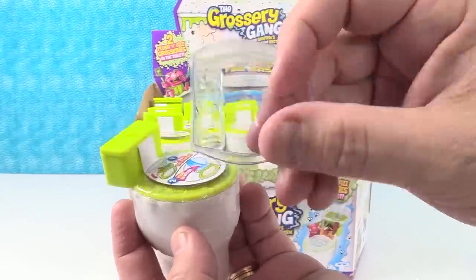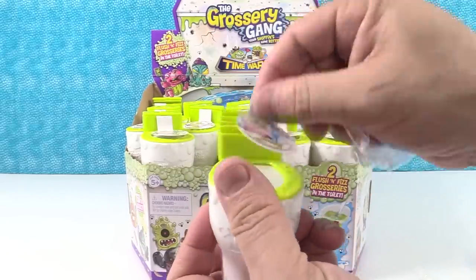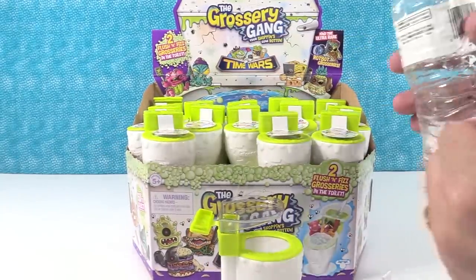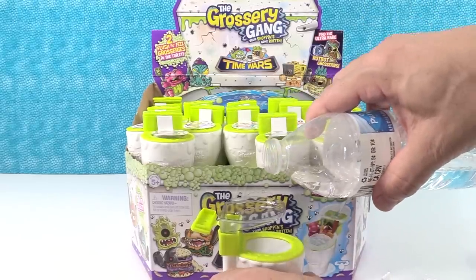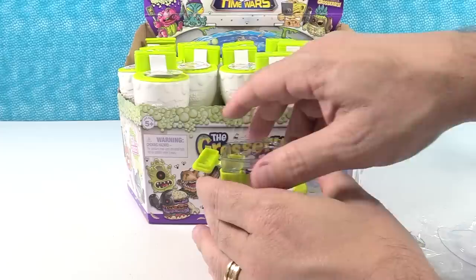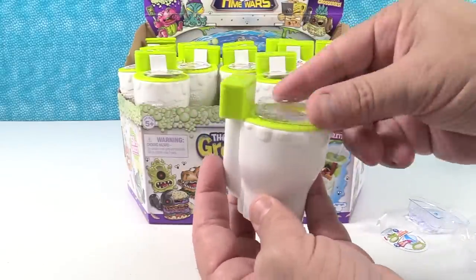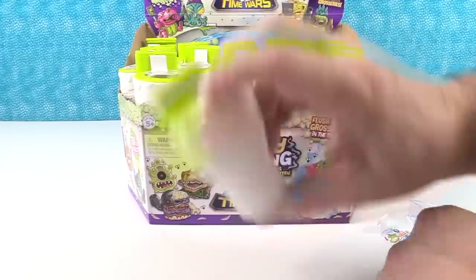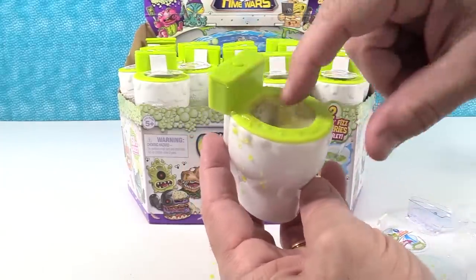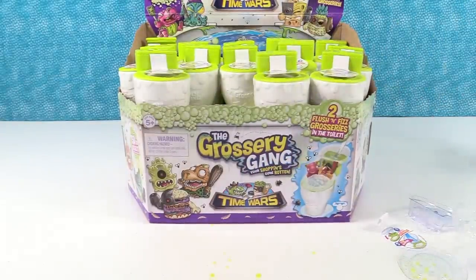Alright, you're going to need this right here — your little toilet seat. It comes on here. You pop open the toilet, put your toilet seat in there like so, take some water and pour it in there. Just like that. Take your little plastic part out and swirl it around. Put your plastic lid cover back on and your yellow stuff in your potty — your toilet seat disintegrates. It's fizzing! Can you hear it fizzing, guys?